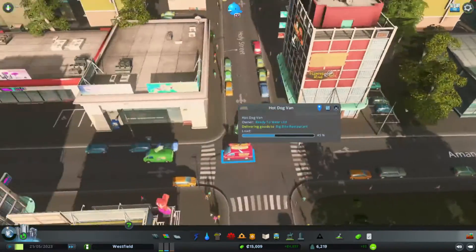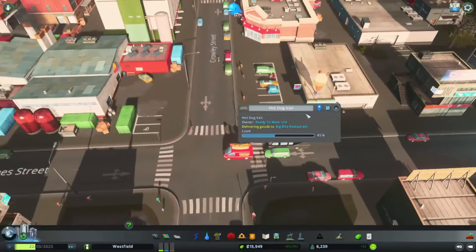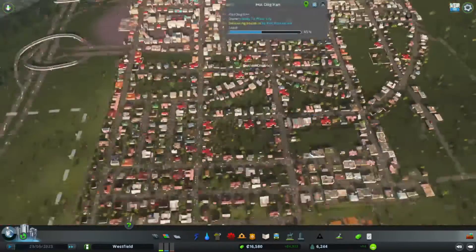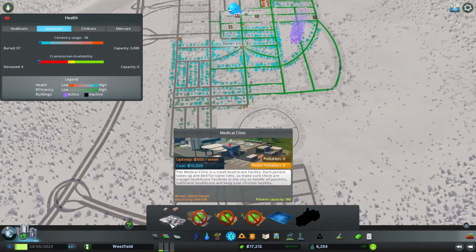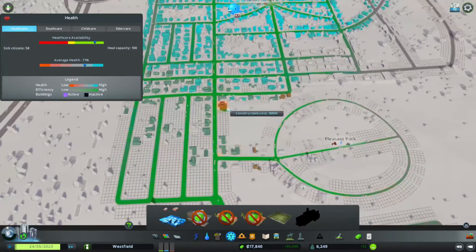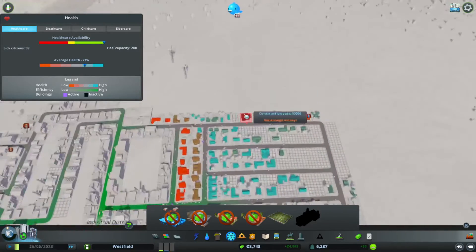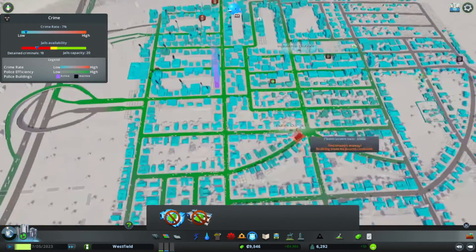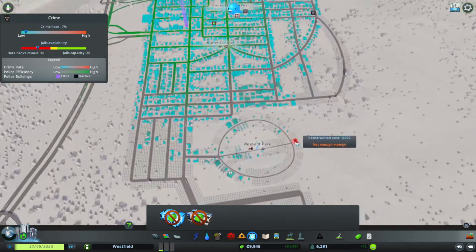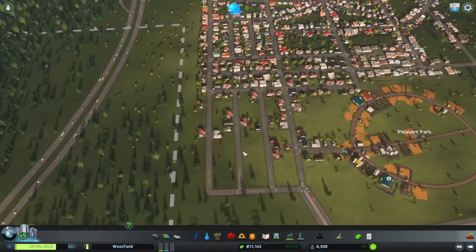Just driving around in the wienermobile. We might want to go ahead and put in another hospital. Crime doesn't seem too bad right now, although once this area fills up we're probably going to need to put a police station over there.